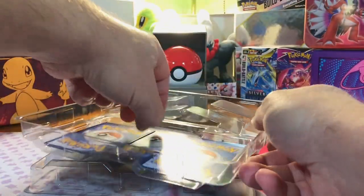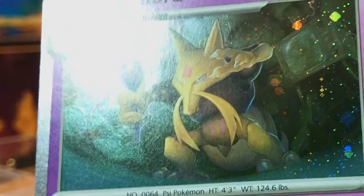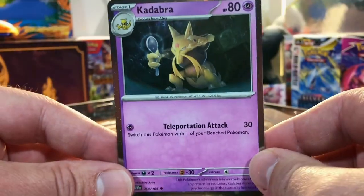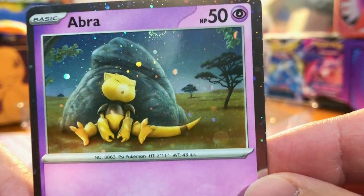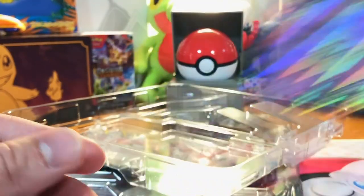We'll look at these promos. First off is our Kadabra. Look at that. Let's see if there are any swirls. Nope, doesn't look like it. But man, that is a beautiful card right there. And of course our Abra. Very nice. It's a beautiful card. Love it. Our Alakazam EX. Really cool promos.